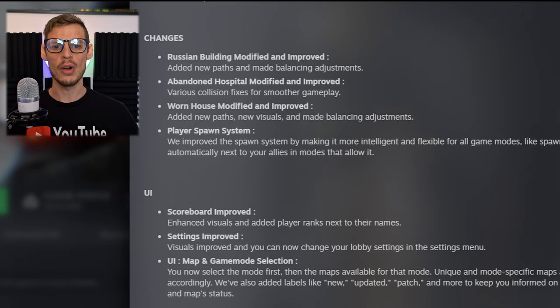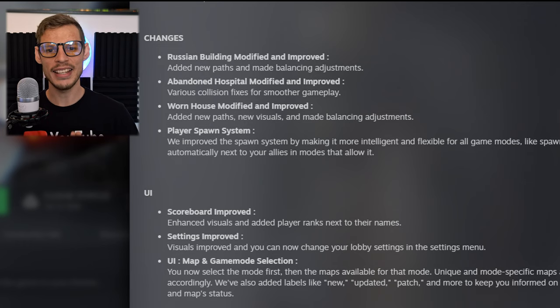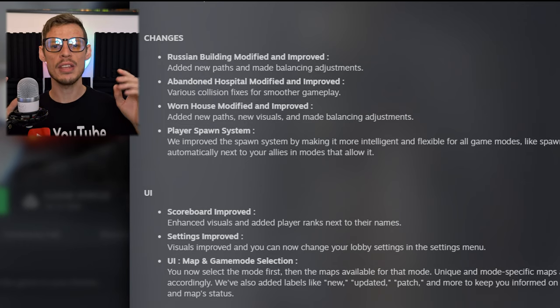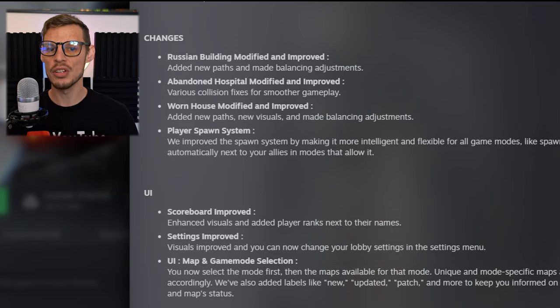Here are the changes to the actual maps. Russian Building has been modified and improved — added new paths and made balancing adjustments. With Abandoned Hospital, they modified and improved various collision fixes for smoother gameplay — I don't think you're actually going to notice that much of a difference there.